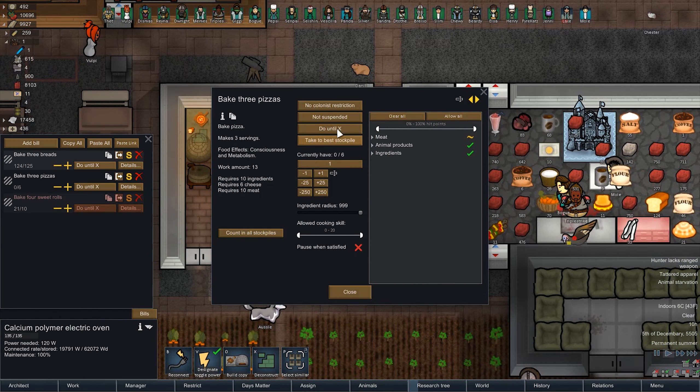Where do you make animal prosthetics? Does it seriously need its own spot? It looks like it does. Tissue printer, tinkering bench, animal prosthetics table. There you go.